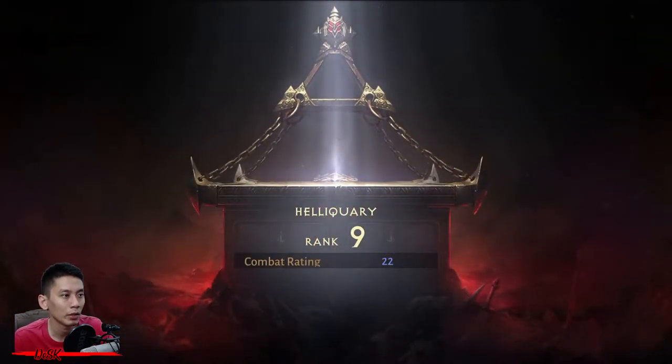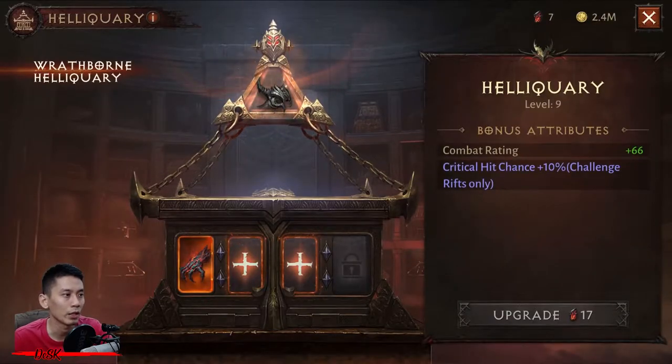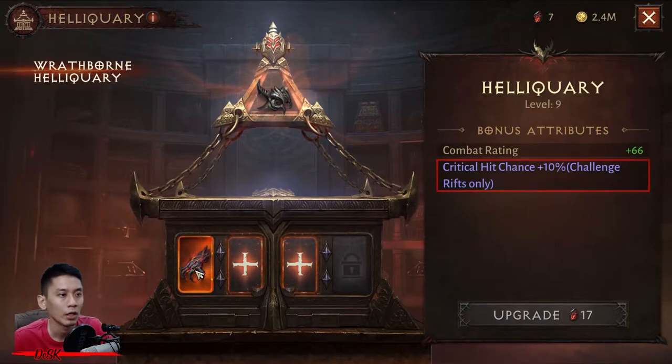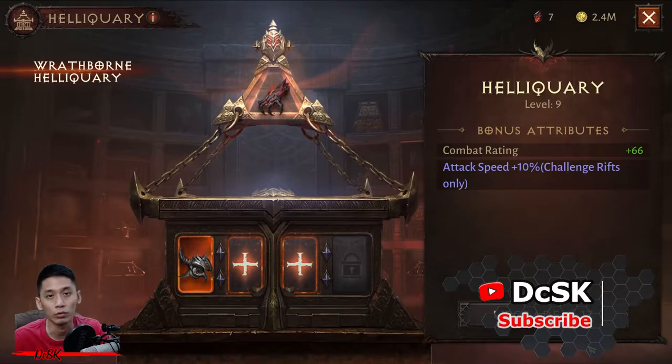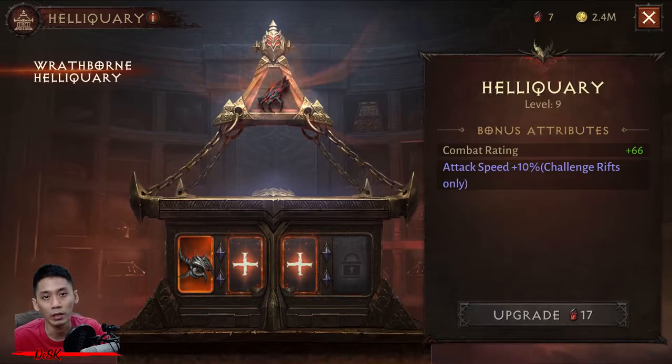The Heriquary offers a permanent combat rating buff as you level it up. Additional bonuses can also be had via demonic remains, but they are only active in Challenge Rift. You can switch your trophy from time to time to get a bonus that suits your playstyle, but only one of them can be active at a time.